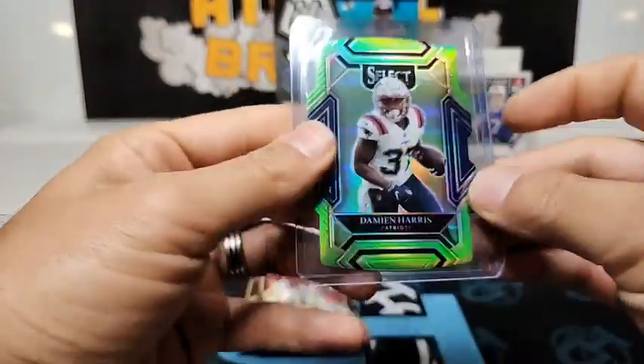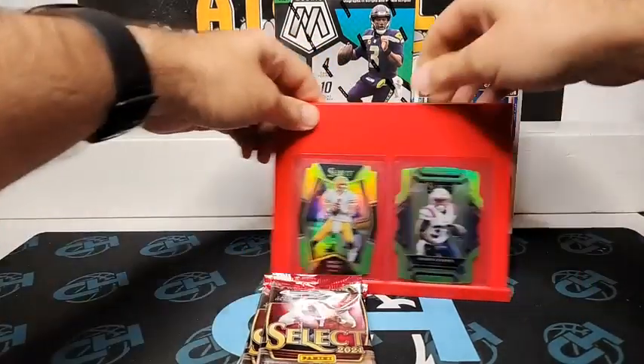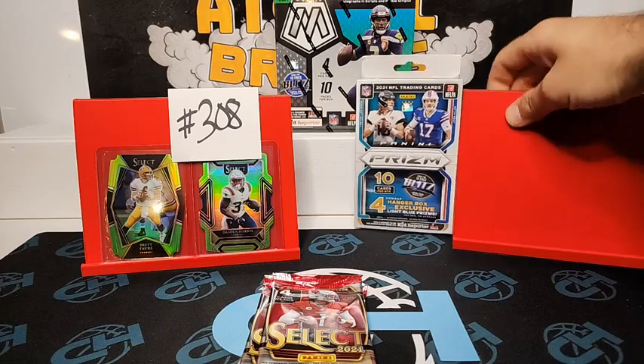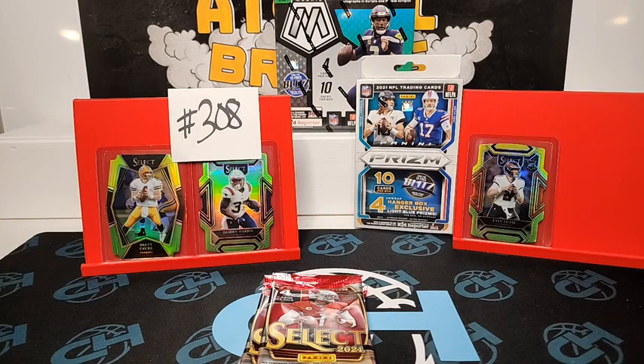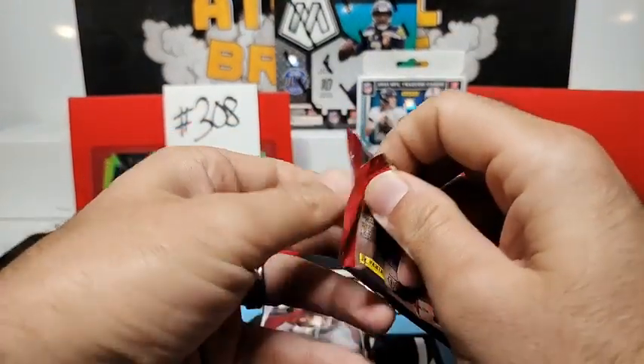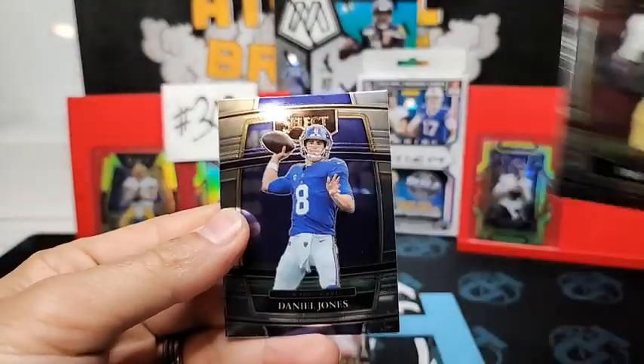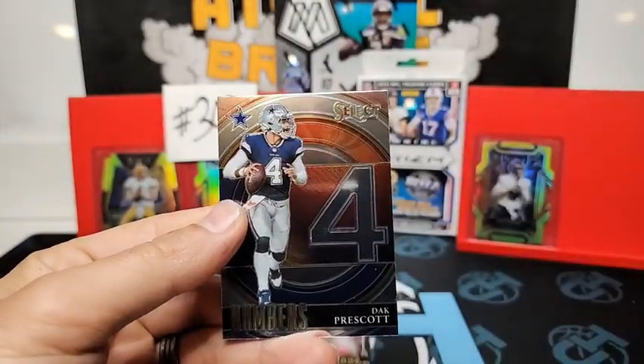Baker Mayfield. Now we got a lime green, guys. Silver Jared Goff for the Dolphins on the club level, Devontae Parker. Our green and yellow is a Devontae Smith for the Eagles, but we have a lime green club level Damian Harris for the Patriots — these are numbered to 349, and this one is 210 of 349. Trey Sermon, Daniel Jones, and a numbers Dak Prescott.